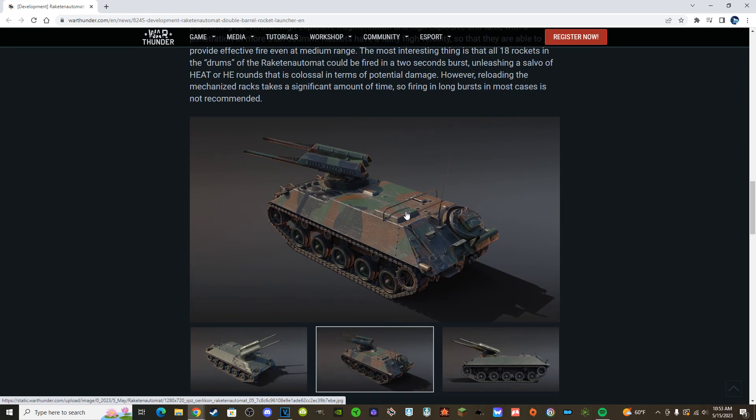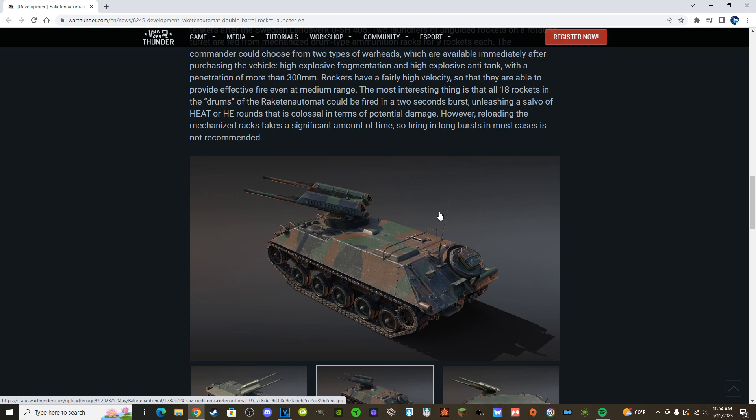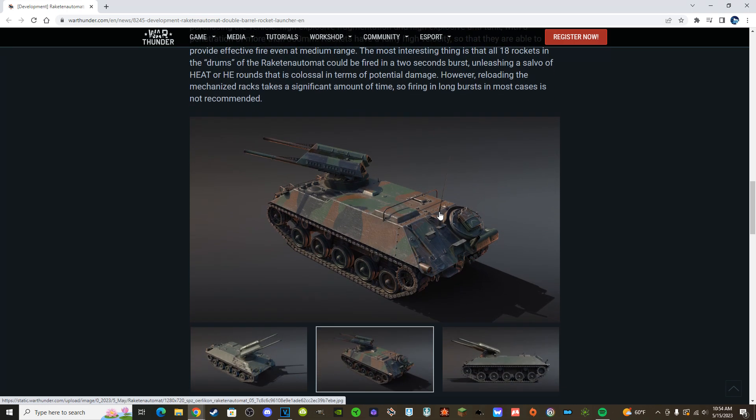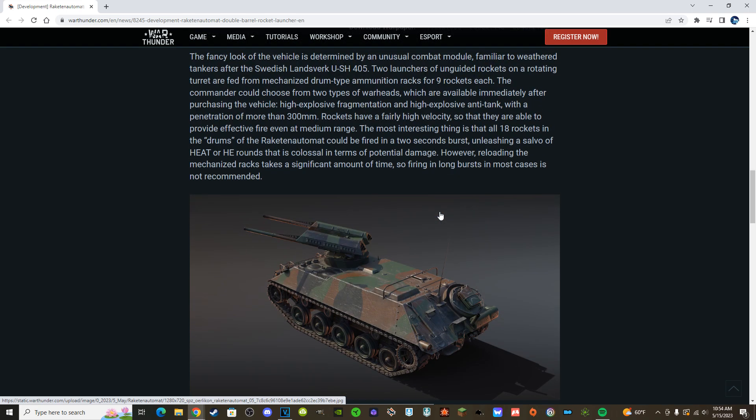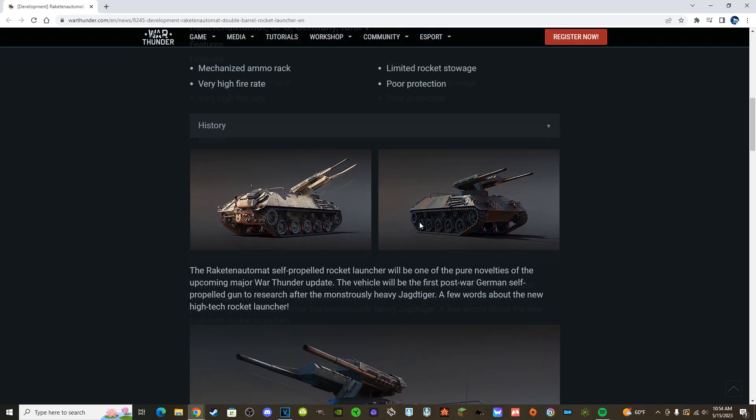If this thing has even any extra ammo stored, it'll be instantly better than the Ush in that way as well — and it already is better because it's tracked and not wheeled. The only real downside is the size difference. But it's still a low-profile vehicle — not a remote turret, the gunner is up there — but it's pretty low-profile for going hull-down and using the rocket launcher. It'll probably be around the same battle rating, or maybe a little higher depending on mobility and extra ammunition.